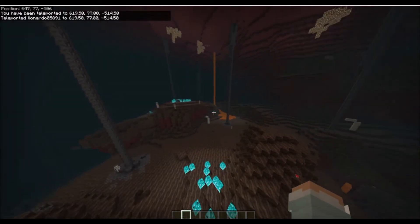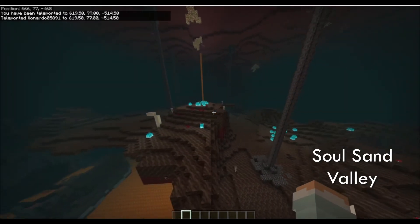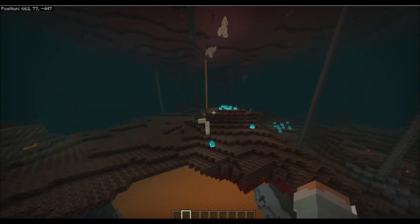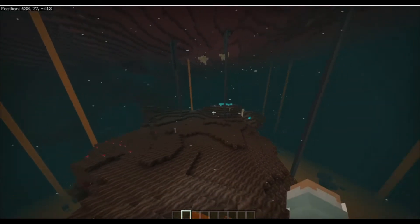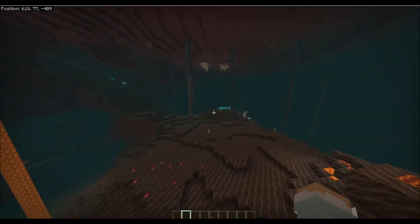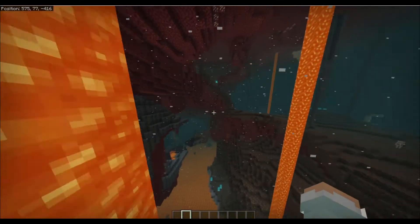Almost everywhere you go you will see Endermen. The third new biome is the Soul Sand Valley. In this new biome, skeletons and ghasts spawn a lot. It has naturally spawned bone structures that look like old fossils. It has a new block called Soul Soil, which I will explain later.